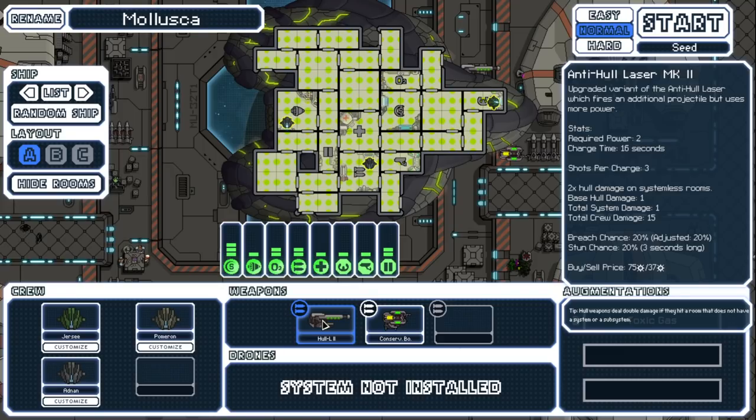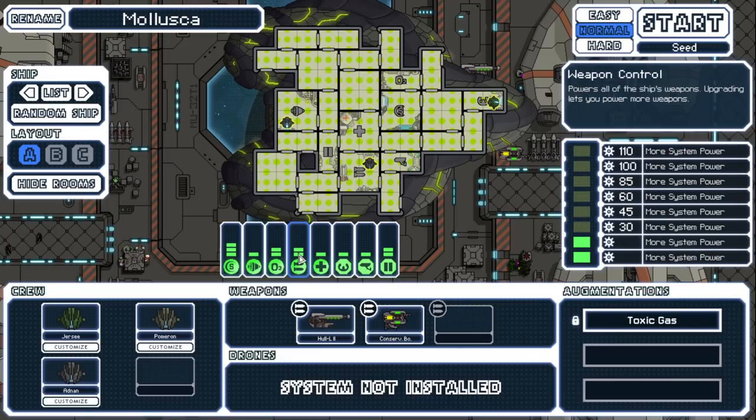We've got a Conservative Bomb which is quite good for power. I don't know how many missiles we start with but that's okay. The Anti-Hole Laser is actually really good — it's essentially a burst laser, honestly a better burst laser too. It takes slightly longer to charge but it has two times damage on systemless rooms. It's got 20% breach, 20% stun — I'll take it.